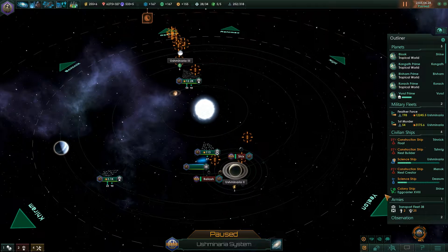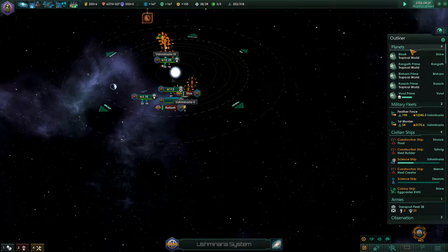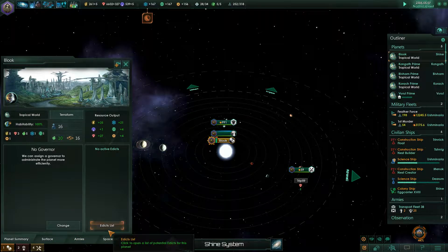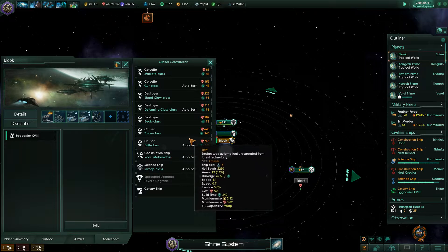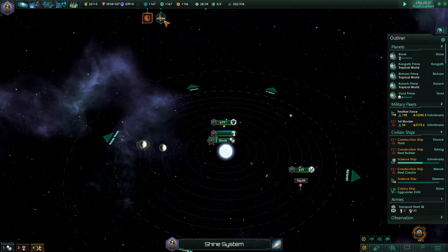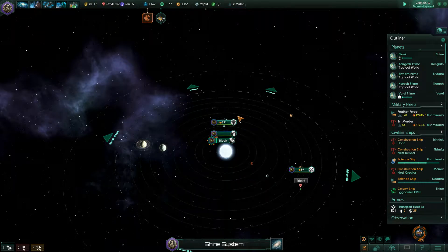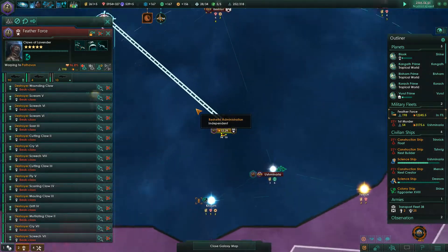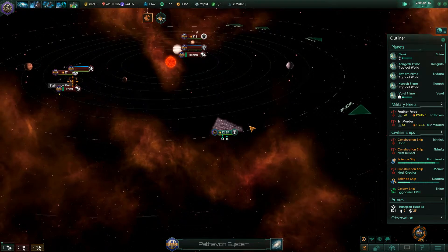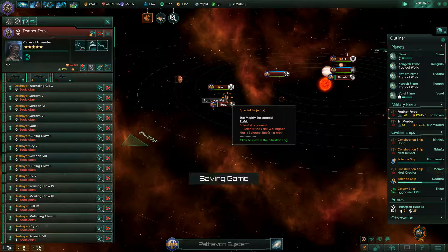They're already following, and these guys can just hang out there, that's fine. We can afford more stuff — I don't want to wait to make a cruiser, let's make a cruiser. Anomaly found, failure risk 22. More interesting stuff on the surface, that's cool. Where is our feather force? Let's speed this up a hair. 94 destroyers — that's a pretty good force for this phase of the game.